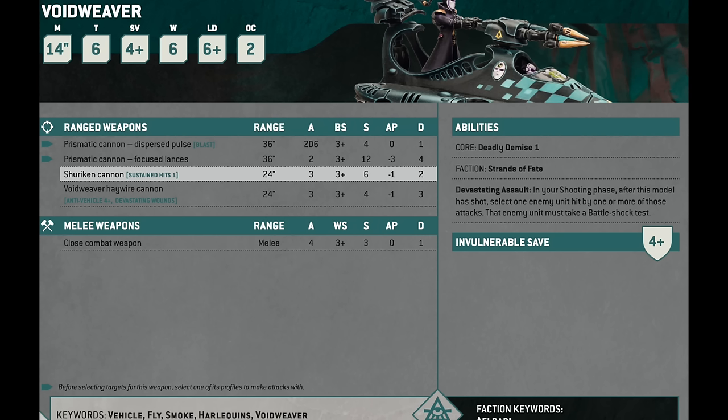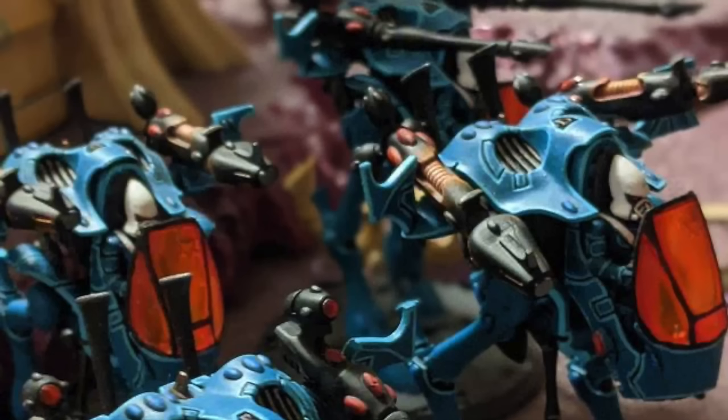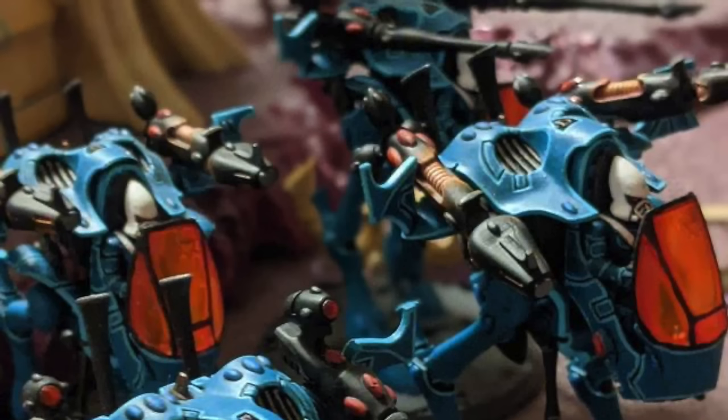But I think if we're just going pound for pound on what can the unit do for you, the Void Weaver is primarily doing target elimination. Even with the 4-up invuln it's not that durable, and it's taking up real estate in your backfield. With the Warwalker you get the scout move, not competing for real estate, extra durability, the ability to contest objectives, and it's resource intensive for an opponent to eliminate. So I just think it's a great unit — fabulous — and in the majority of lists it's going to be a better pick than these other similarly pointed light vehicles.